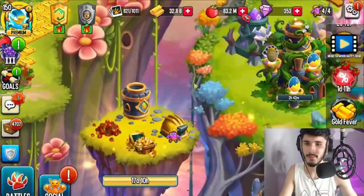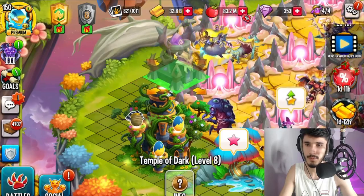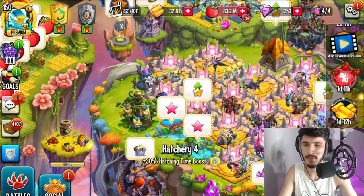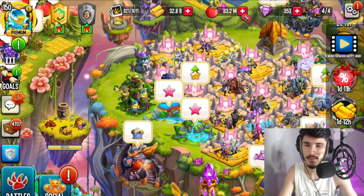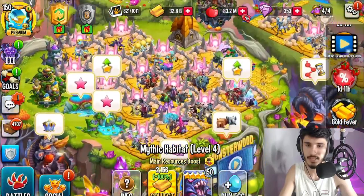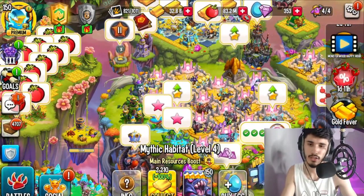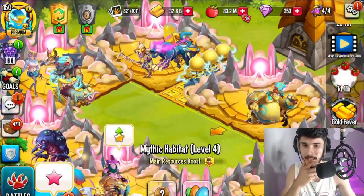We'll look for the thunder temple later — it's not very important at the moment. What I'm thinking: maybe we put a dark temple here and a thunder one in the back there, since it's next to thunder monsters. I'm going to keep dark monsters on the right side and thunder on the top left — basically splitting the island in half.